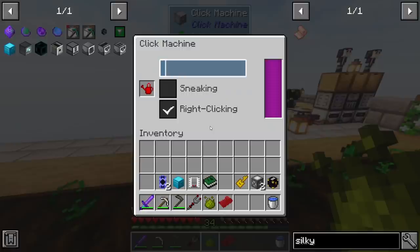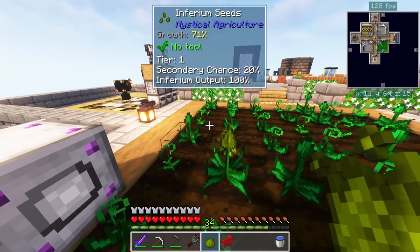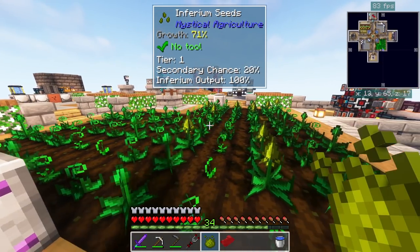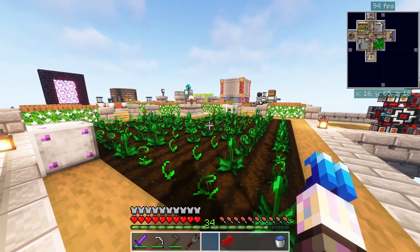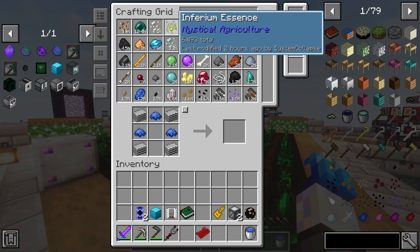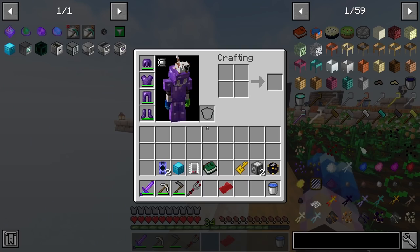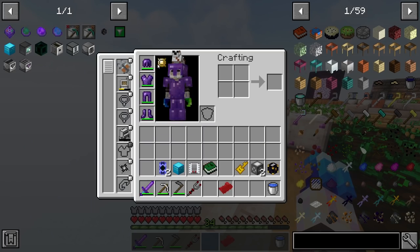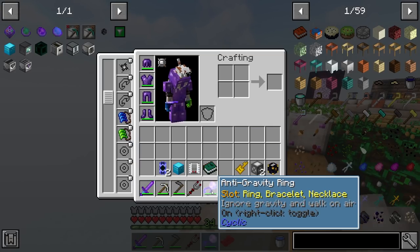I went ahead and upgraded this to the supremium watering can and it's up to an 11 by 11 area, so I can cover this entire field. It's actually working quite well, producing inferium at a really good pace, and I'm also pulling it into the system automatically, so I've got 6.4k right there, which is pretty awesome.